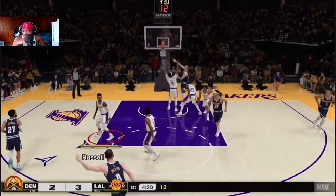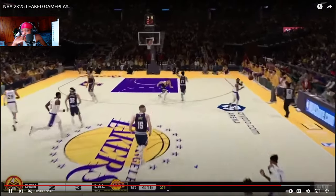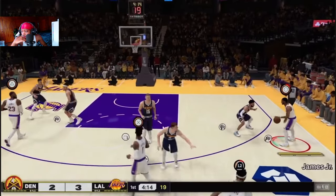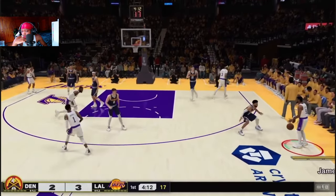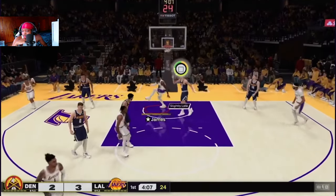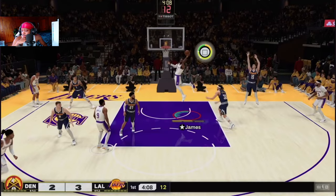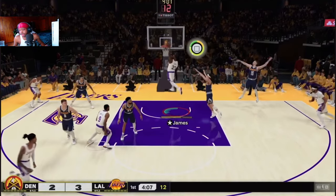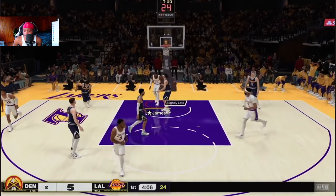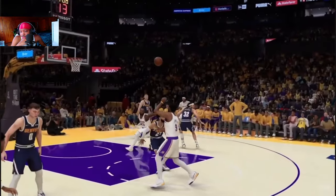Defense is looking crazy too — hands-up defense is back. It's looking like if you actually play defense and do what you need to do, you're solid. Here's Bronny James in a pick-and-roll with LeBron — LeBron throws the lob up, that's tough! It's looking really nice so far based off what I've seen.